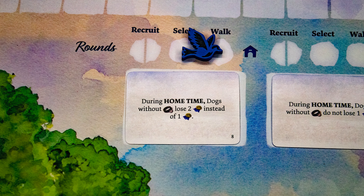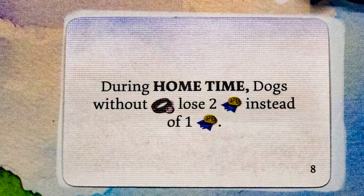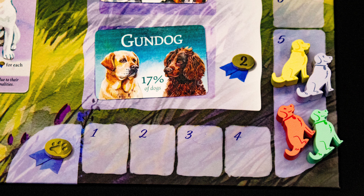Each round consists of drafting two dogs in the recruit phase, selecting dogs to walk, walking them, and then a reset phase — all tracked here. There is also a random card that changes the rules just for that round. Each player starts with five points and places their scoring marker.